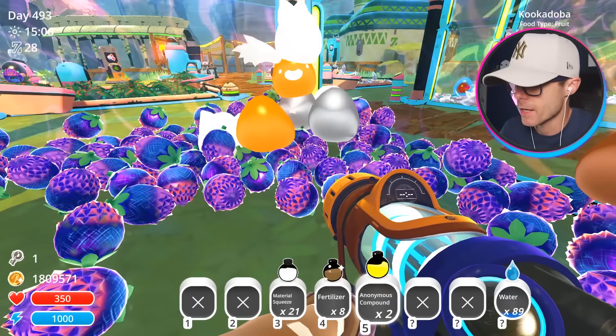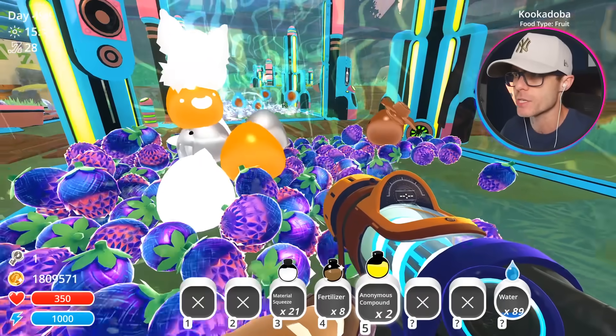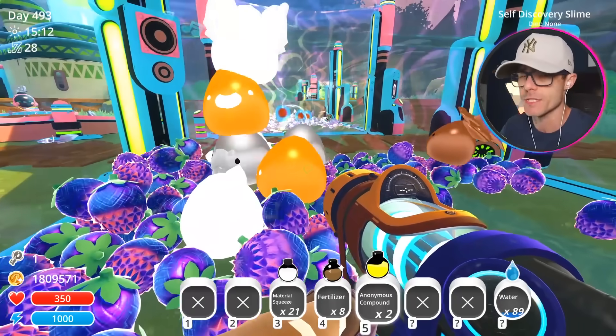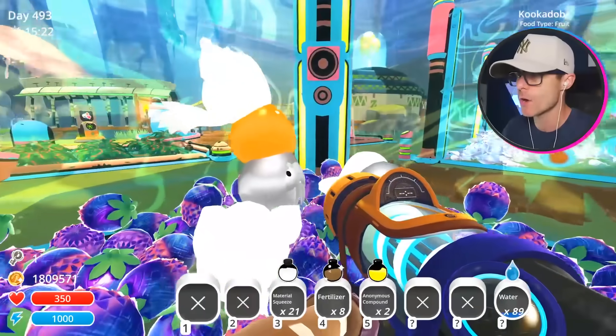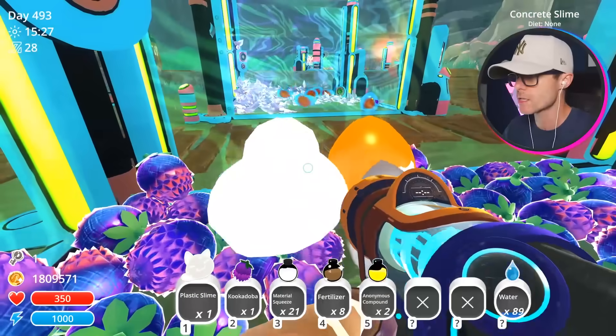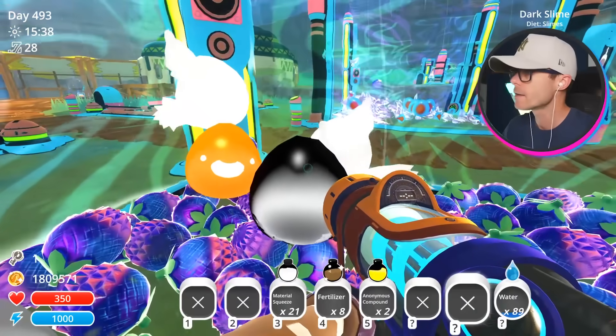If we feed a light slime an anonymous compound, we get an uncivilized light slime. It's basically a light slime — it's angry, it's uncivilized. Every time I've played this material slimes mod there's always new slimes. They're super weird. Today is not going to be any different. Hey, there's one right there — dark slime.